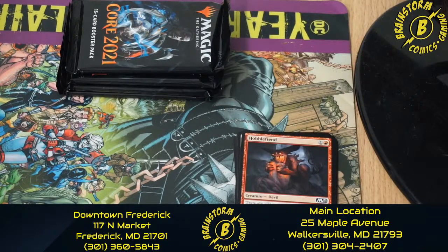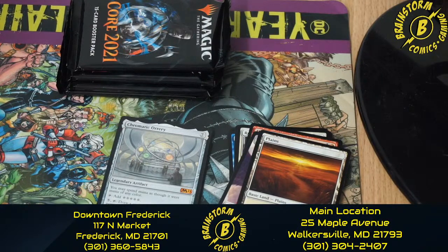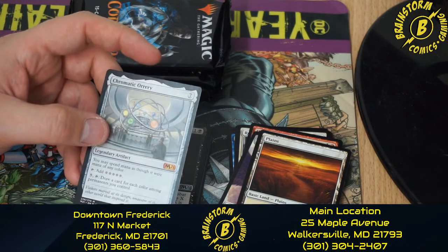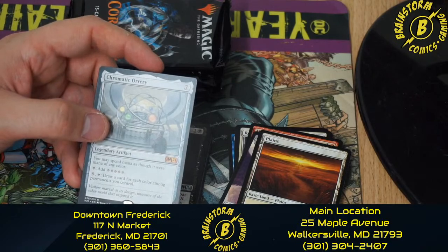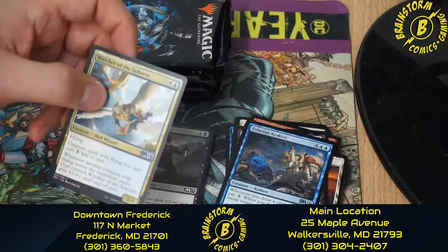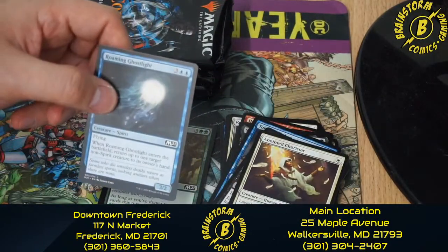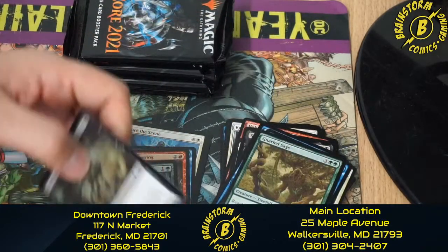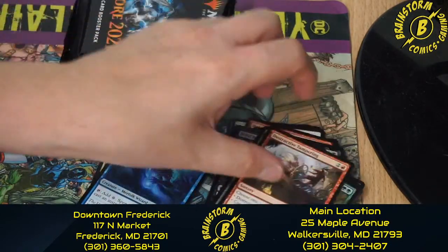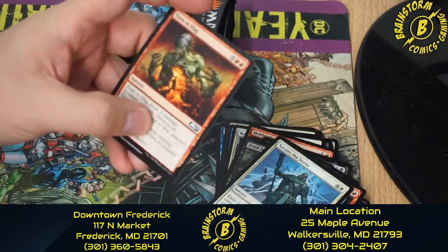This is pack number two of our sixth and final pre-release kit for this video — we have 12 more for sale if you're interested. We have a Griffin token and Plains. Some of you couldn't make the event or still don't feel safe showing up — we understand that and are taking as many precautions as we can. Our mythic rare for this one is Chromatic Orrery. Sanctum of Stone Fangs, Tolarian Kraken, Watcher of Spheres, Infernal Scarring, Anointed Chorister, Roaming Ghostlight, Gnarled Sage, Fetid Imp, Track Down, Destructive Tampering, Vodalian Arcanist, Secure the Scene, and Turn to Slag.